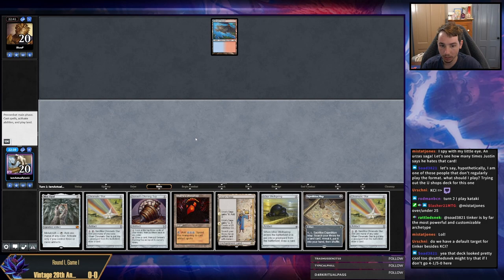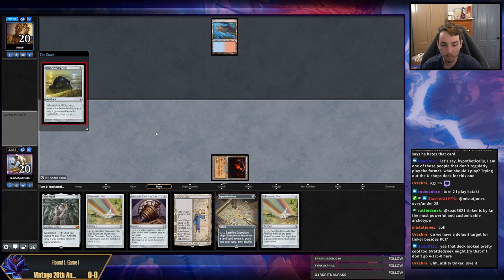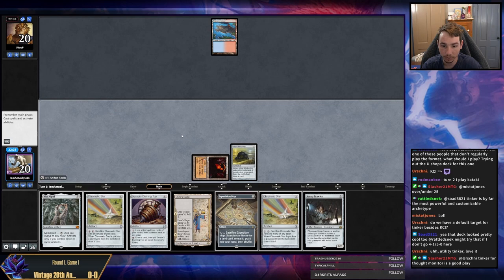So I can't hide this Saga — we need to deploy artifacts. I'm going to go with Ichor Wellspring to start. Hopefully this doesn't get Dazed or something, that would be sad. But I need to draw my way into action cards and I need to get Metalcraft for Mox Opal. It's possible I don't want to play Ichor Wellspring and instead want to play multiple one-drops so that my Mox Opal has more likelihood of being turned on. I didn't really consider that.